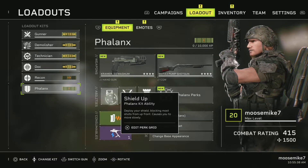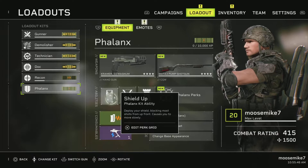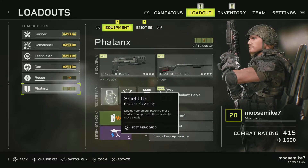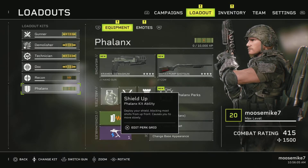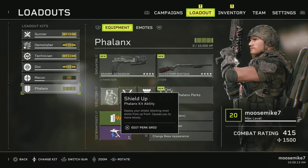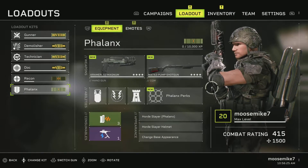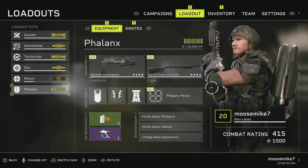This is his shield - the main part of this build I can't wait to try out. Deploy your shield: blocking most shots from up front causes you to move slowly. I don't believe this shield has a cooldown, but it does appear to block incoming projectiles and damage from the front. You could still get hit from the sides and back, but the shield will definitely come in handy to get your team to rally behind it. He can use the handgun and a CQW - close quarters - probably because of his shield, so it looks like he can only use one-handed weapons.